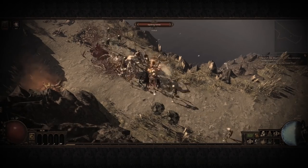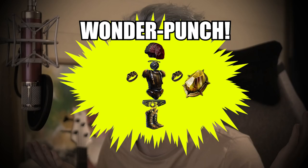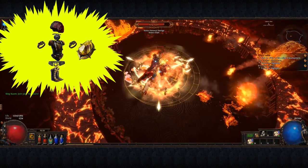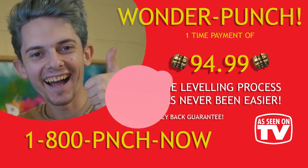Are you tired and fed up with the levelling process? Can't figure out the optimal tree for DPS and survivability? Fear not! Introducing the Wonder Punch Package, yours to keep and blast your way through the levelling process for a one-time payment of $94.99. Shipping not included.